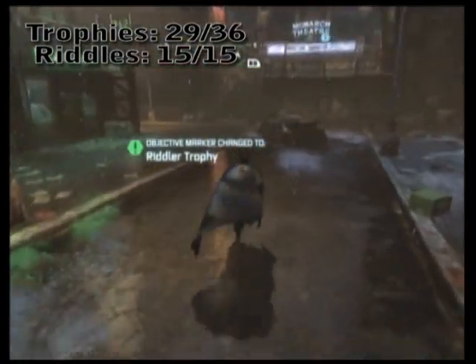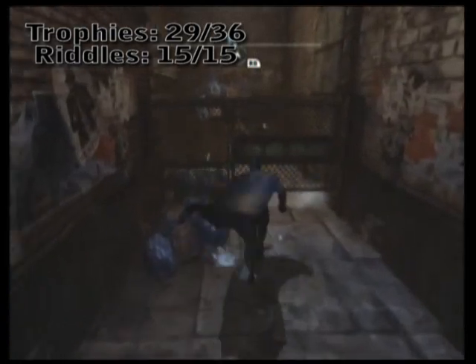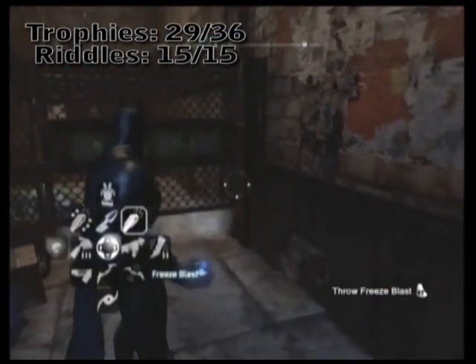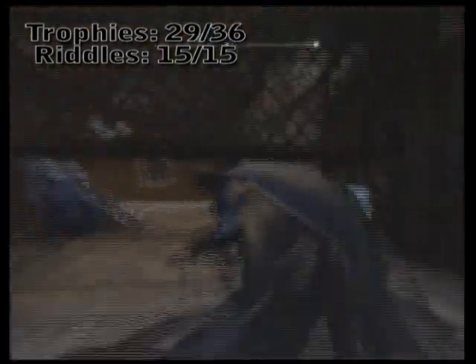Running around the street here now. Just turn the corner and you're going to see another vent that you're going to need to use the freeze blast grenades to cool down. And like usual, even though this looks like a ridiculously tiny slot, you can still slide under it.